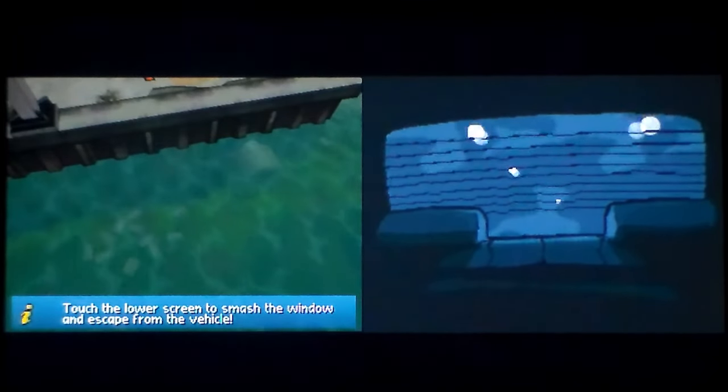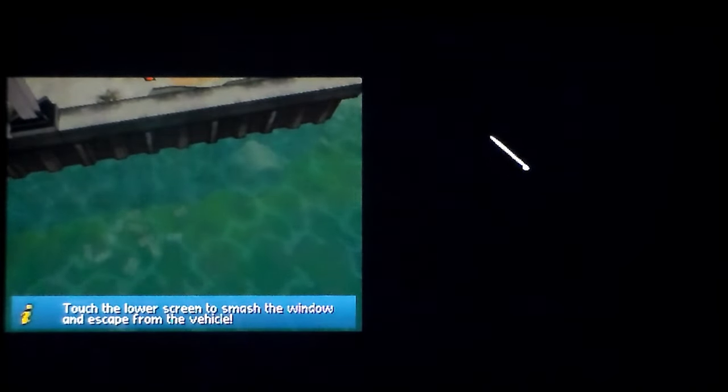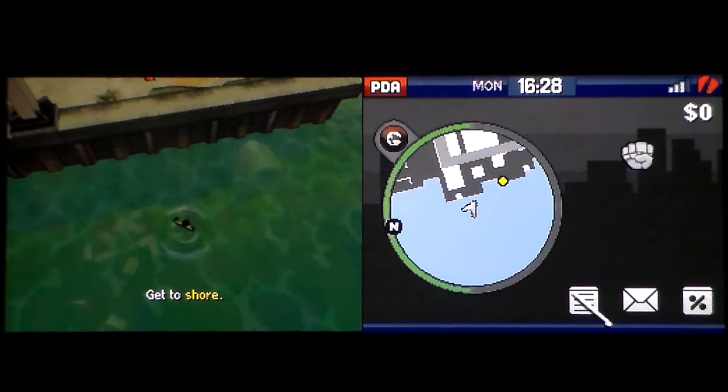Oh no, how are we going to get out of the car? Well, much like real life, if you find yourself stuck in a car, break out your DS stylus and break your window. Important consumer advice for you there. On the right-hand side of the screen — which would be the bottom of the DS screen — is our map.